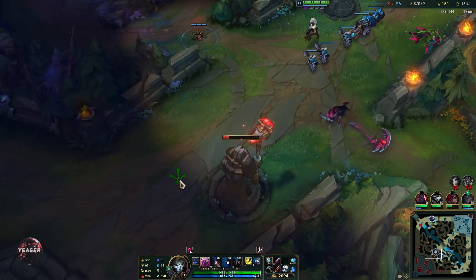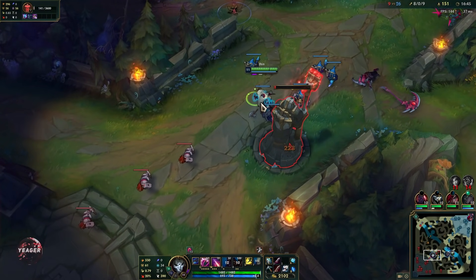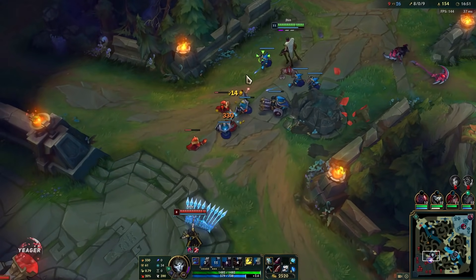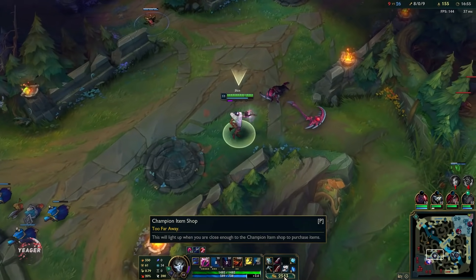In the mid game, you just want to stay mid if possible — you have zero mobility except for that item active, so you want to stay mid because it is the safest for you once the towers are down. Then you let your mid laner go to the side lanes.